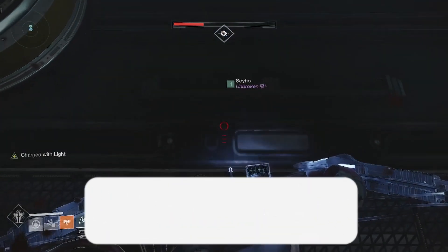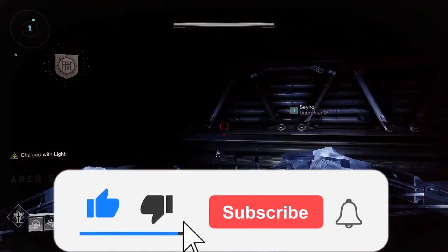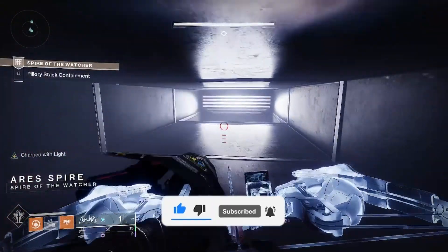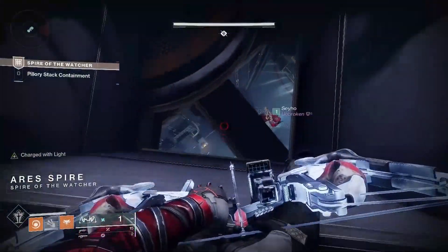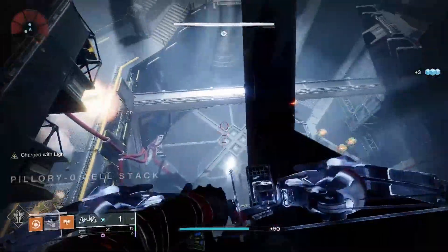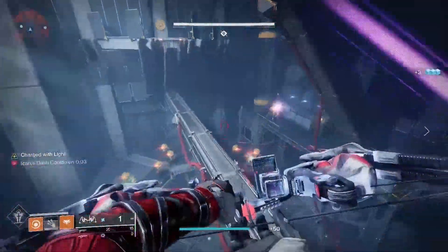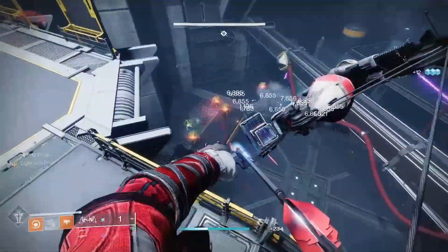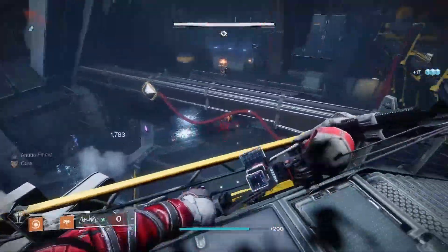Today at the weekly reset time, Deep Stone Crypt will be farmable for the first time in Season 19. In this video we're going to be breaking down which weapons drop from which encounters, as well as all of the challenges linked to these encounters, so that you have the highest chance of getting these red border weapons. Every encounter is farmable and every challenge is repeatable, so you are able to farm out these weapons to the max.